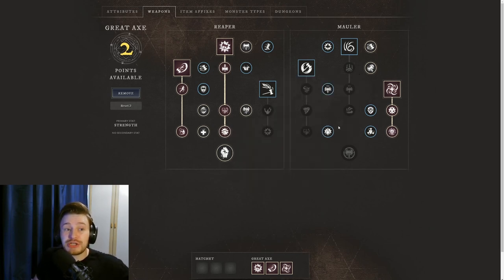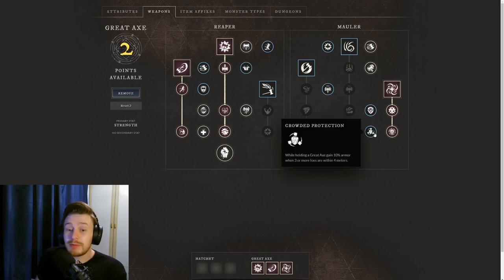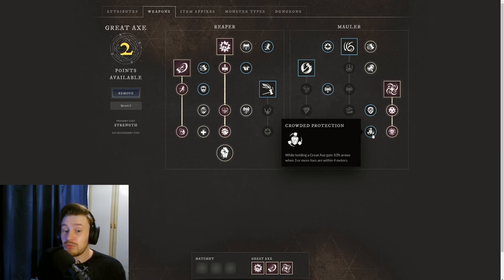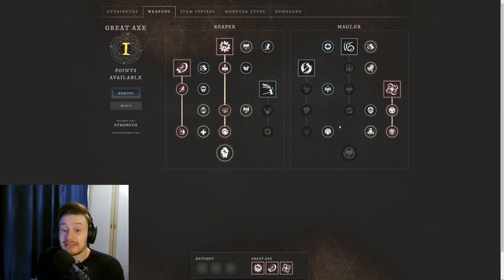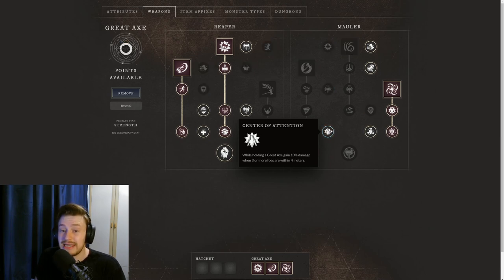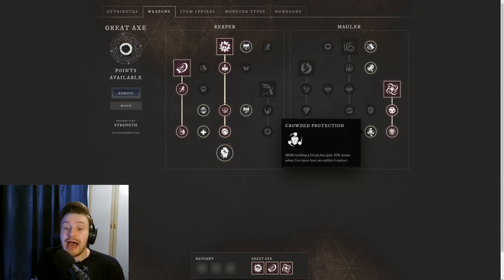For the final couple of perks — as you can see in the top left there are two points left available. If you're speccing for PvP, wars, or larger scale 5v5 and 10v10 groups, you'll probably want Crowded Protection from the Mauler Tree, which gives 10% armour when three or more foes are within four metres, and Centre of Attention, which gives 10% damage when three or more enemies are within four metres.